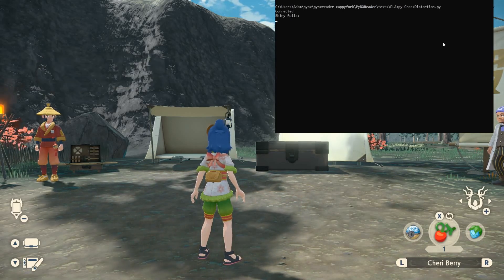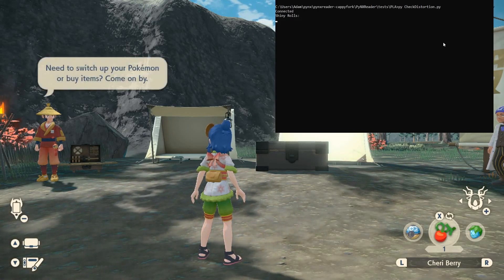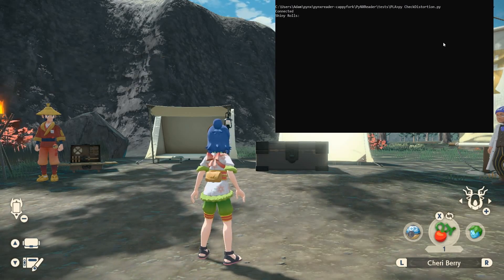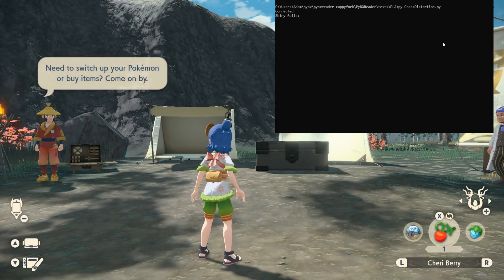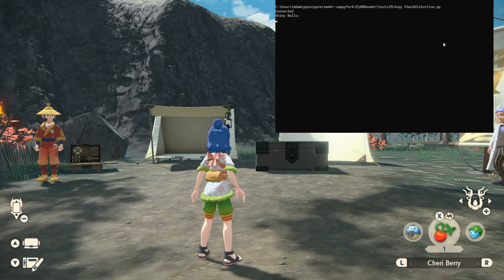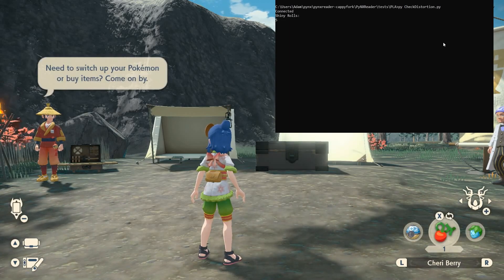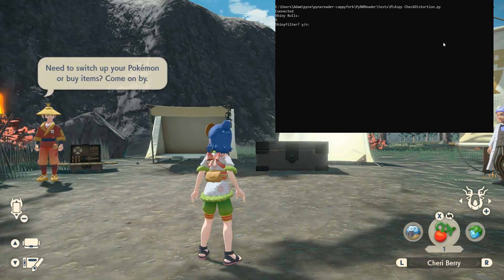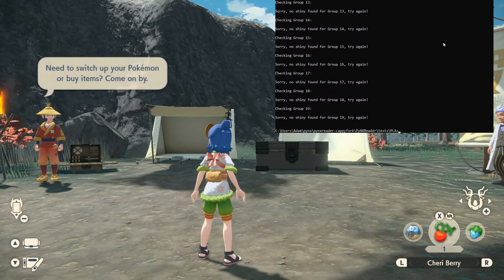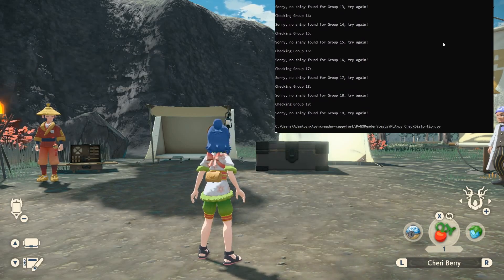Run the script and it'll ask for the number of shiny rolls. It's better to have the same shiny rolls for everything — if you say you have five shiny rolls and one Pokémon only has two, it might falsely report a shiny. It checks species and everything. For me with the shiny charm, everything is five.